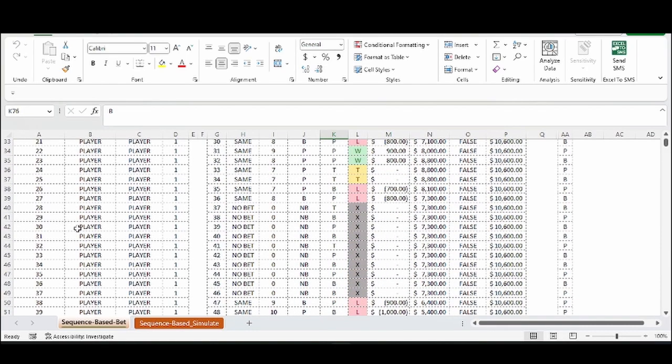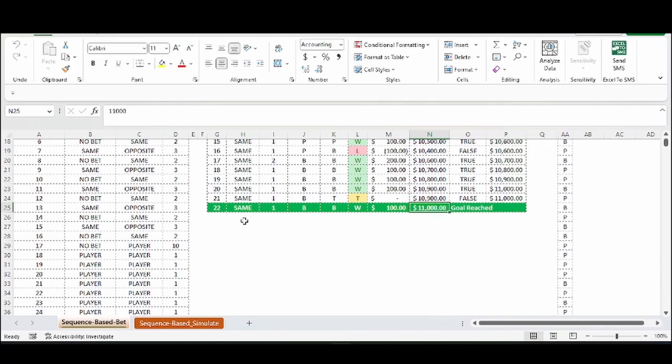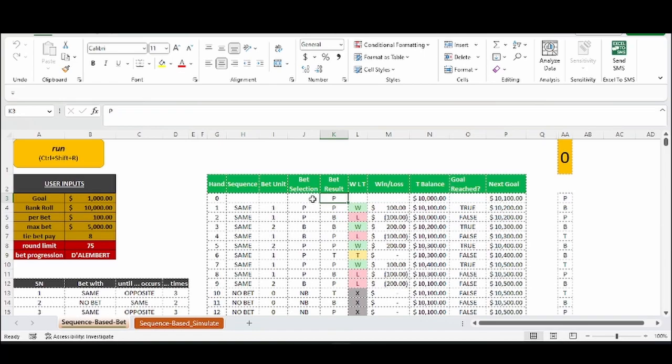Let's take a look at another run. Goal is reached — we started with $10,000, goal was to win $1,000, we hit $11,000 in 22 hands. Hand zero is set by default and alternates between player and banker. Our first hand we bet player and it was player, so we won $100 — bankroll goes from $10,000 to $10,100. Our goal was $10,100, did we reach it? Yes. New goal is $10,200. We bet the same as last, it was banker, so we lost. Bankroll went down to $10,000. Did we reach the goal at $10,200? No. So we keep it the same.